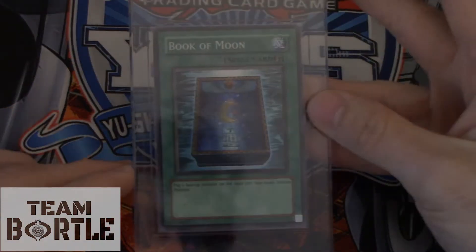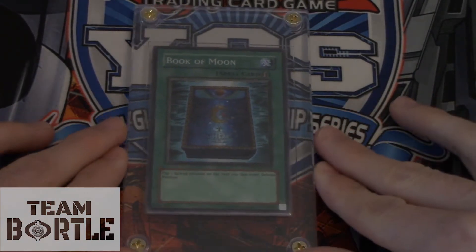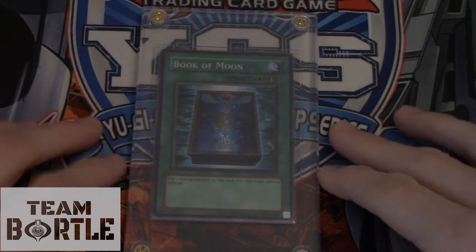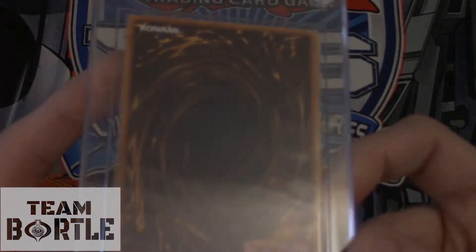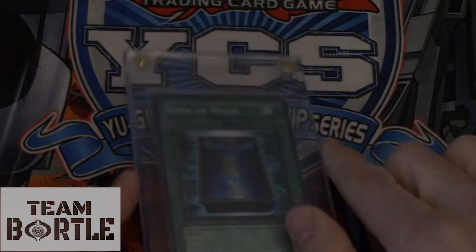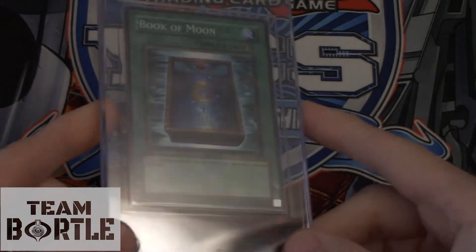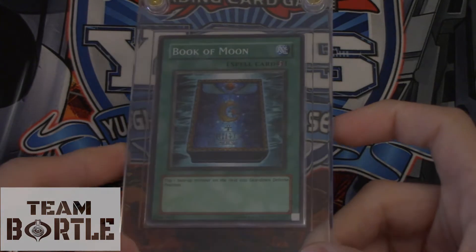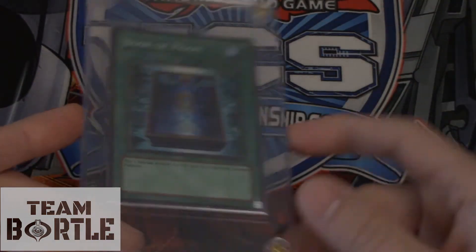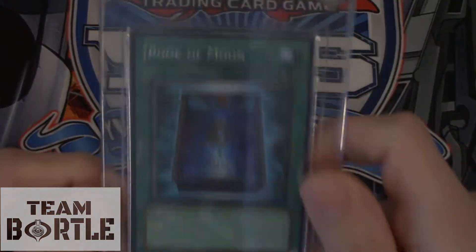Number 16, we have Book of Moon. This is an English print, mint condition — worth $200. It is Mint, not just near mint — nothing wrong with it. There are other languages of this card that are obviously cheaper, because English is the most sought-after language in the Yu-Gi-Oh trading card game. Book of Moon, Super Rare from Champion Pack.